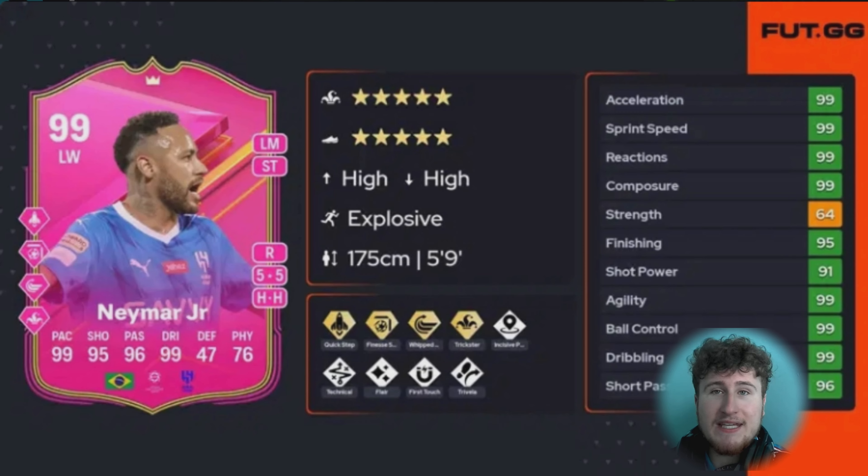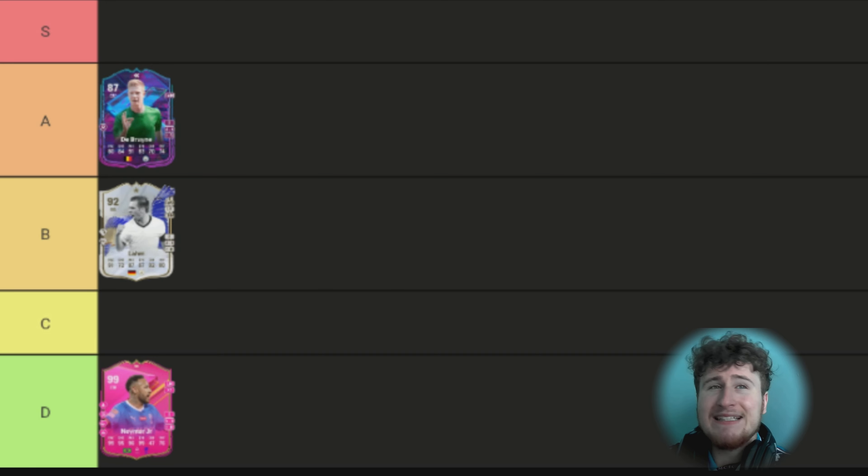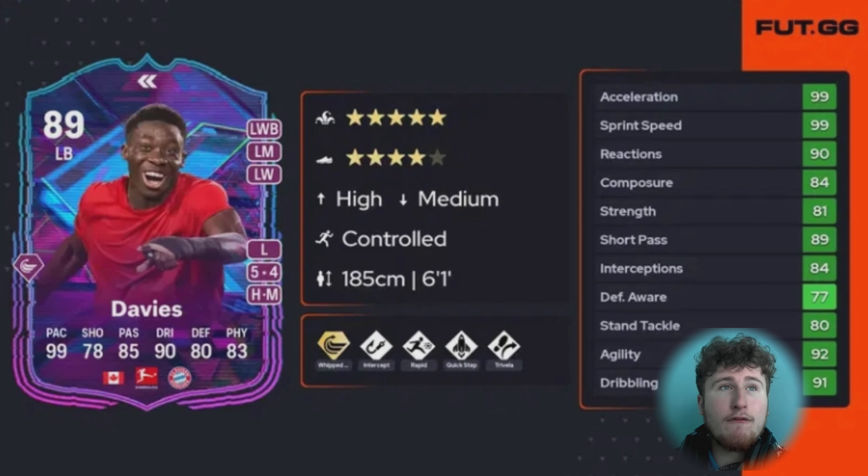One thing to note: there were different meta shifts during the year. At the start you had Trivela which was stupidly OP, then you had finesses, which is why you'll see certain cards for certain times of year. Next is Neymar 99 — Finesse Plus, Quick Step Plus, absolutely insane, five-star five-star, Technical. He's a little bit weak on strength but he is one of the best cards I've ever used, honestly top two this year. But in terms of how much I've used him in August, he's just not up there as one of my favorites.